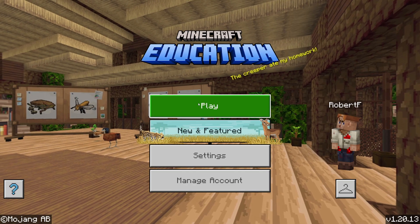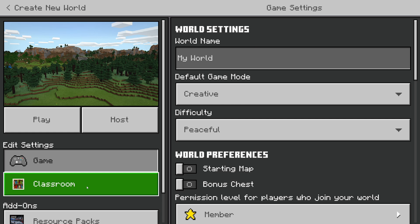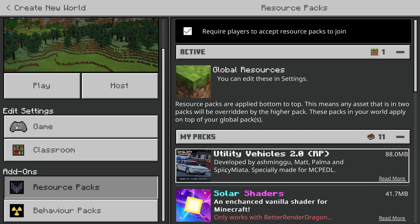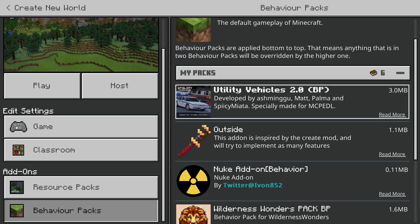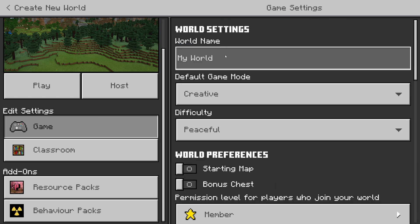Do not try it until you've watched that little how-to, because it's important. Here we are in Minecraft Education Edition and we're going to start a new world. Once these are downloaded, we are going to go to our resource packs and behavior packs and activate the utility vehicles pack too. Don't download this yet — wait till the end of the video. It's important. I've got important information for you.